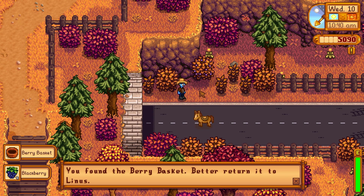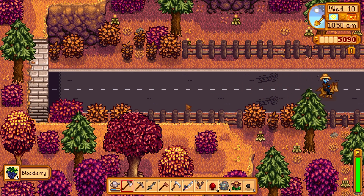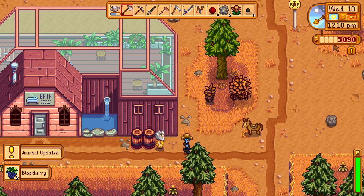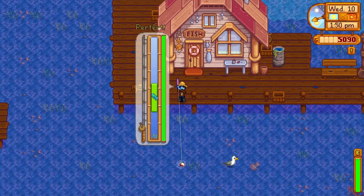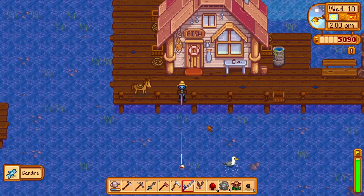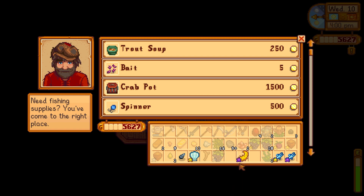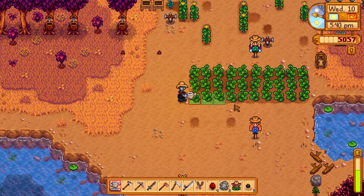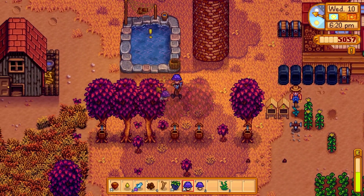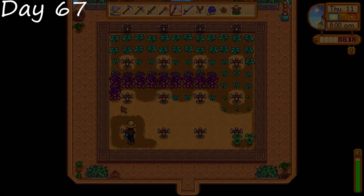Then we pick up the basket for Linus and turn it in. There's your basket, Linus — enjoy that. We do a bit of fishing just for a bit of extra cash. We sell all those. I hesitate on the sea cucumber because I thought about keeping one, but we'll be done with this run in this episode so I decided to go ahead and sell it. We water our plants because we almost forgot, then drop a couple of mushrooms into the rainbow trout farm.